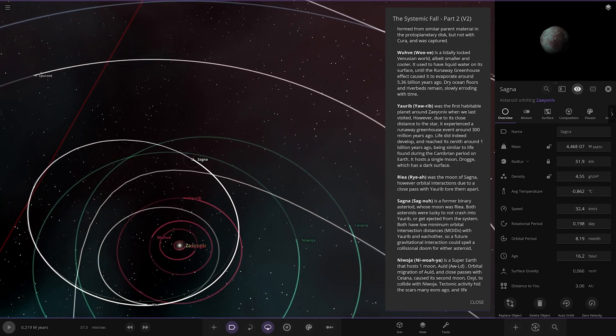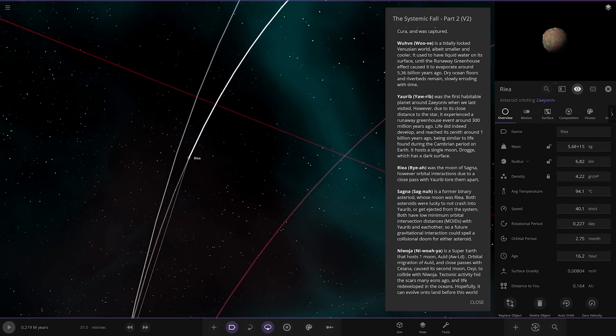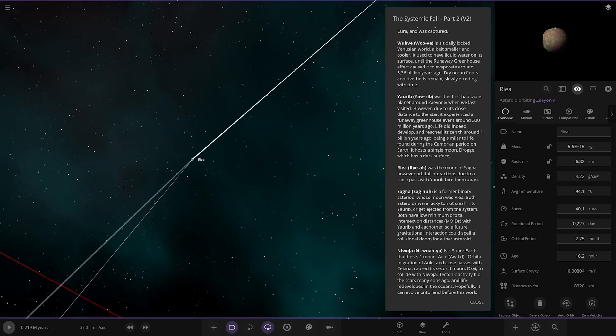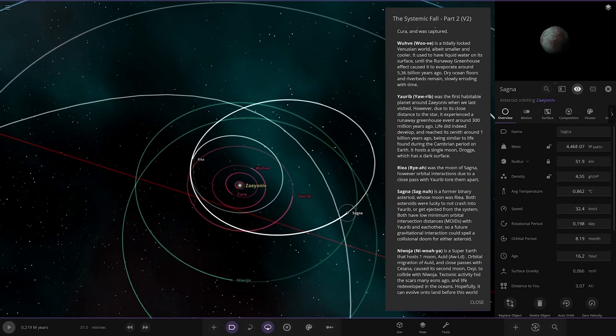Little minor objects: so Sagna, which is this one, is a former binary asteroid whose moon was Ria, which is the other one here. Due to a gravitational interaction, a close pass with Yarrow tore them apart. The tidal forces split the pair — both asteroids were lucky not to crash into Yarrow. A former binary asteroid system disrupted by the planet's gravity.